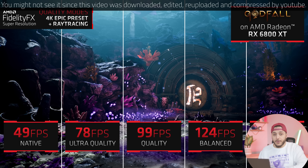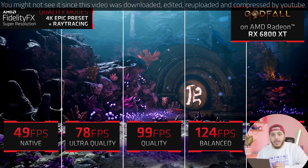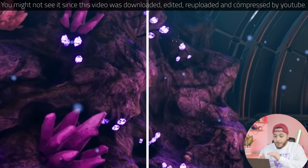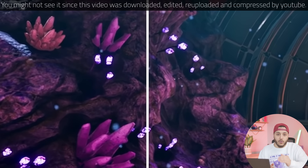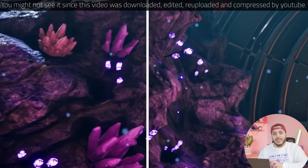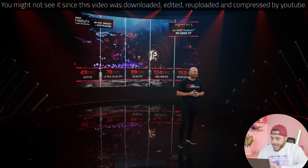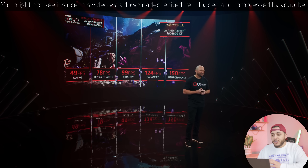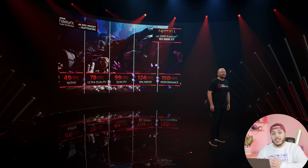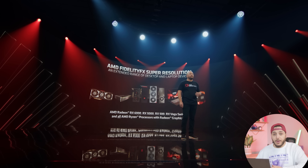This is where I first saw a difference without actually pixel-peeping. You can see that these little purple orbs get better quality between quality and ultra quality. You can see the difference in blurriness — the details get blurry. Now, I am nitpicking, but I'm just showing you that it can compound. If at quality mode it's already blurry, it's just going to get blurrier from there.